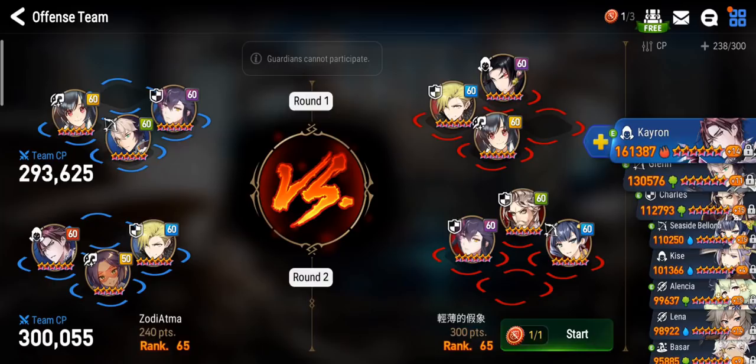So I'll bring Glenn, Ruel, and Fallen Cecilia again — we need the protection. For the second battle, Krau's going to be pretty good here. Let's bring Sonya, but I need to change my damage dealer because that's a SSB — I can't bring Kayron.